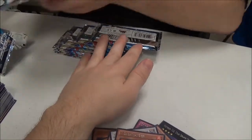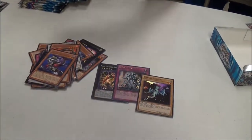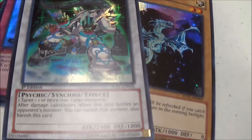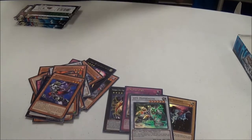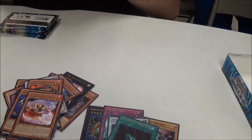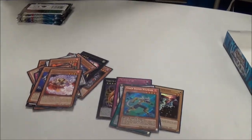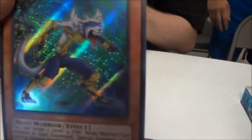Oh yeah, seven. You better start pulling some good stuff. It's going to make Mermails good again. All right, we got Archfiend Eris and the psychic level 6 synchro. You can do Numerion Force — synchro with it. We got Wolf Bark and we got Warbird.